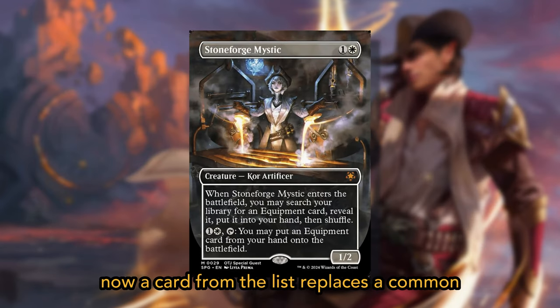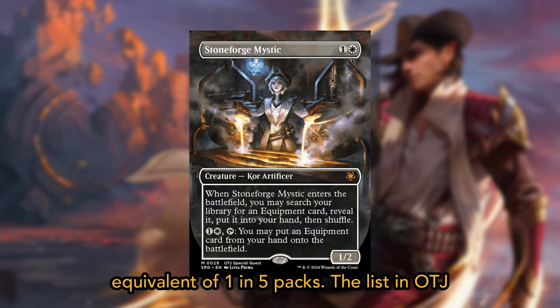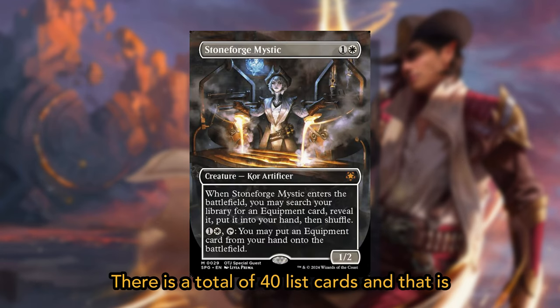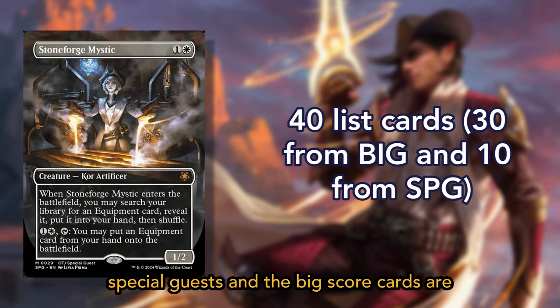A card from the list replaces a common in about 20% of play boosters, which is an equivalent of 1 in 5 packs. The list in OTJ includes cards from the Big Score and Special Guests — a total of 40 list cards: 30 from the Big Score and 10 from the Special Guests.